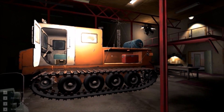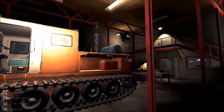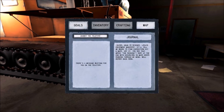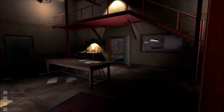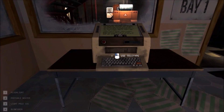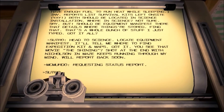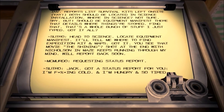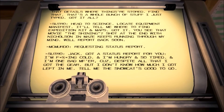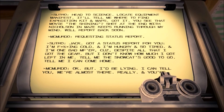Hey guys, welcome to another episode of Near Death. So as we left off, we managed to get the cooler. We have to go to the teletype, so let's go to the teletype. It's beeping, so let's use it. The message reads: I got the equipment for you. She's freezing cold, I'm hungry, so tired. Tell me this is good to go, tell me I can come home — but I'd be lying.